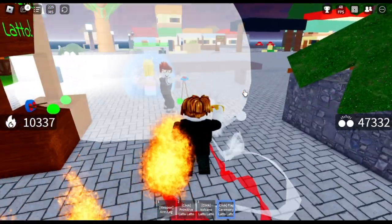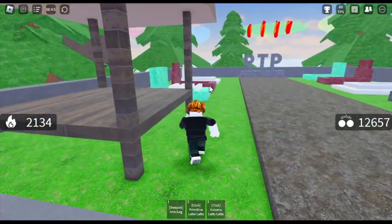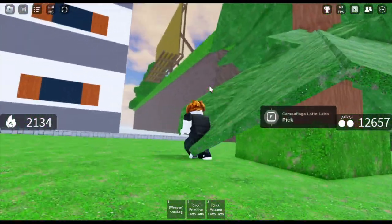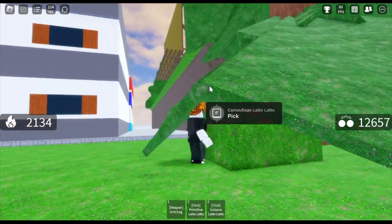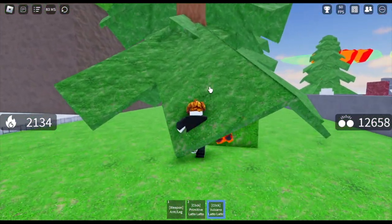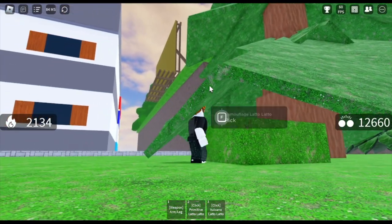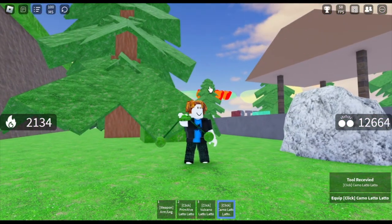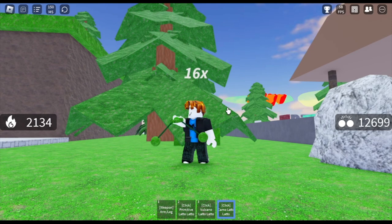This next Lato Lato is kind of hard to get. It is located at the cemetery. There's a tree here on the left side when you're facing it — the camouflage Lato Lato. Make sure to get it. We got it! So if you really want a green or camouflage Lato Lato, here it is.